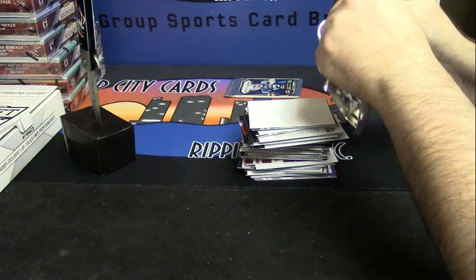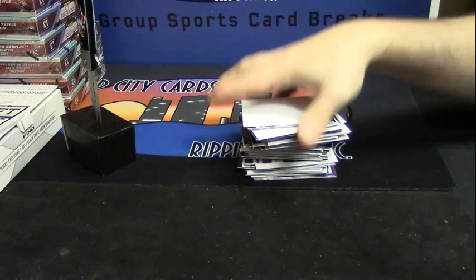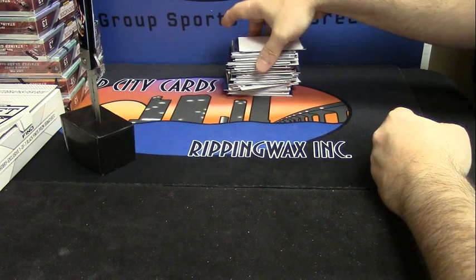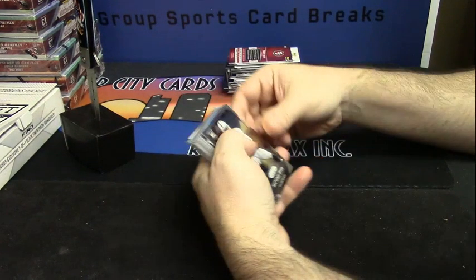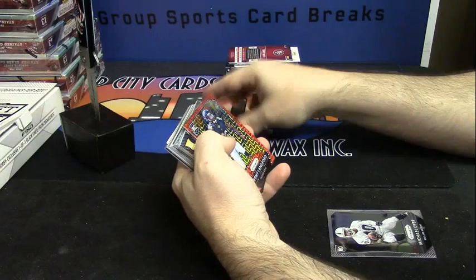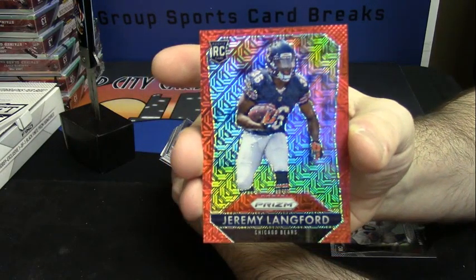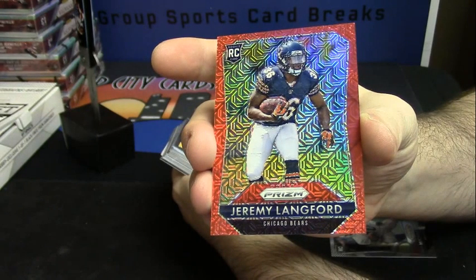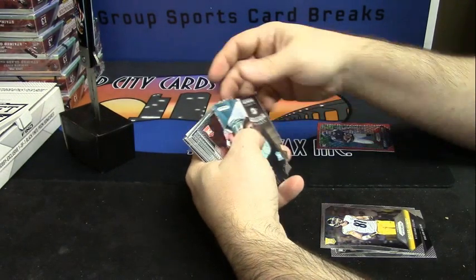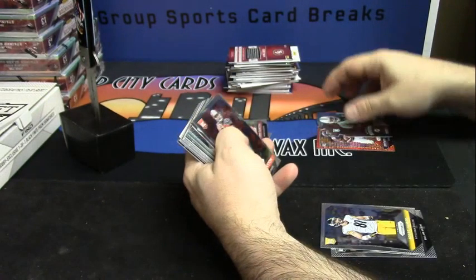That is a nice card to pull, but I don't know that it covers two cases of jumbos. Let's get started. Michael Dyer, rookie for the Oakland Raiders. Advertisement card. Some veteran base. Red Prism for Jeremy Langford, 27 out of 99 — these are just really nice-looking cards. Jesse James, rookie for the Steelers, his reporter card. Devontae Parker, Rookie Revolution die cut. Nice-looking cards.